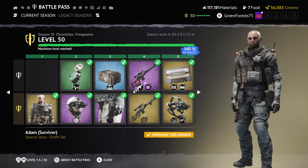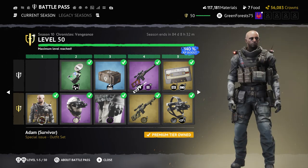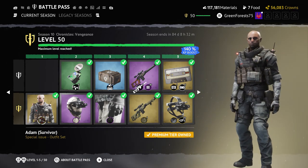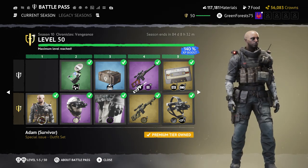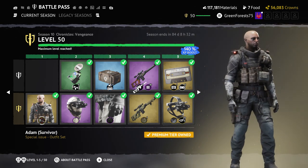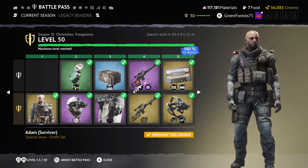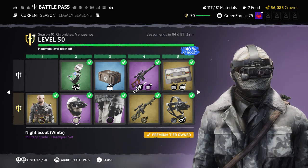In tier one we have Adam the Survivor skin. It looks pretty nice — like a spec ops skin. We got the little red lights on the sides; generally speaking it's a well put together skin. It's got standing magazines on the front, a little knife on the side, laser mounted target designator, and camo sleeves. Really solid spec ops military looking outfit.